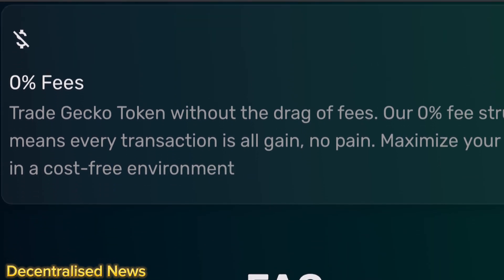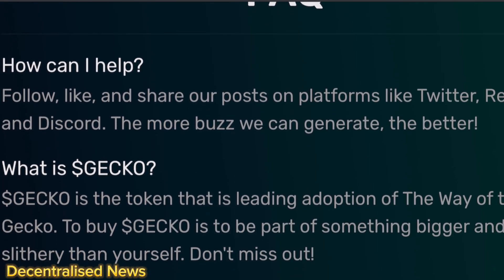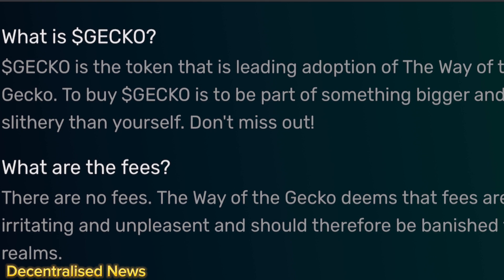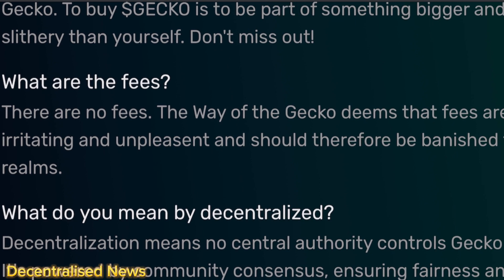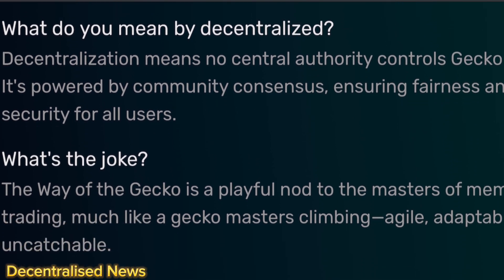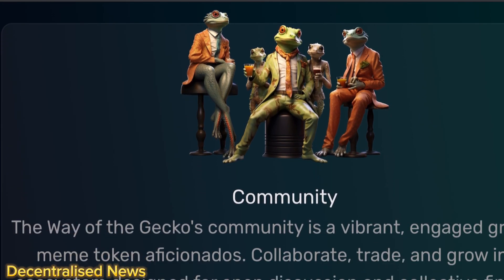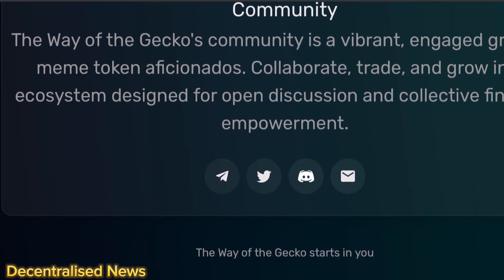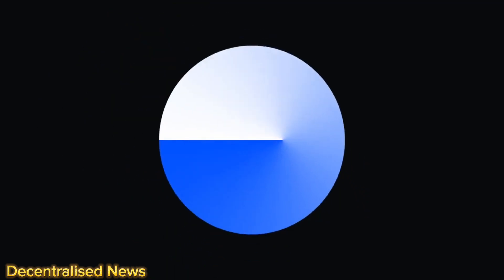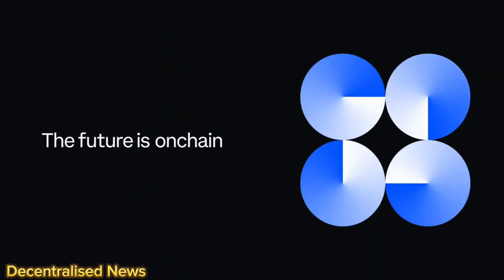Liquidity is moving from Coinbase to the Base network, and holding Gecko tokens could be one way you could potentially benefit from this growth — you're super early. They also have a three-year marketing plan, so I'm hoping this isn't a meme project that's here today and gone tomorrow. They are literally trying to become the next Shiba or Dogecoin but on the Base network. Remember, make sure you do your own research — I'm not a financial advisor. Cryptocurrencies in general can be risky, so always do your own due diligence.